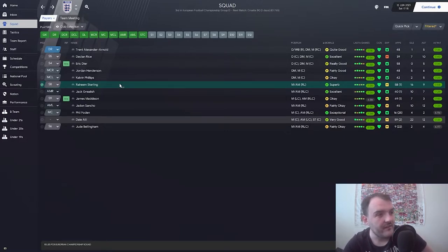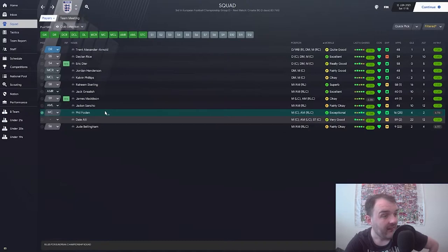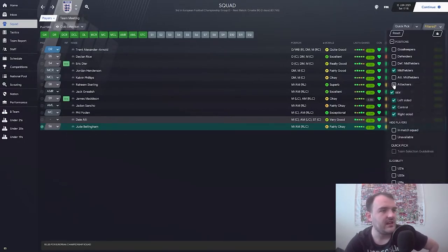Raheem Sterling of course was never going to miss out - he's got a 7.58 rating over 58 games, which is phenomenal. Jack Grealish, another one I wasn't going to pick, but a 7.29 rating meant it had to be done. Jadon Sancho is in on 7.33. James Maddison is a big fan of mine so he was always going to make it. Phil Foden has been a little disappointing with only a 6.9, but he is in the squad. Dele Ali on 7.33 and Jude Bellingham on 6.97 - though he did score in one of our friendlies.